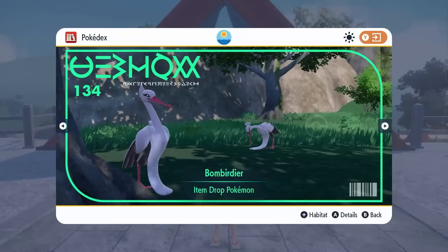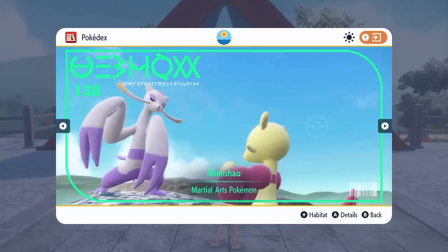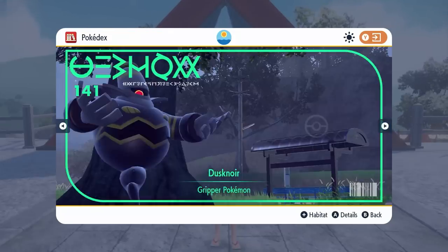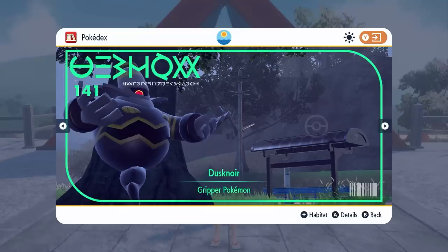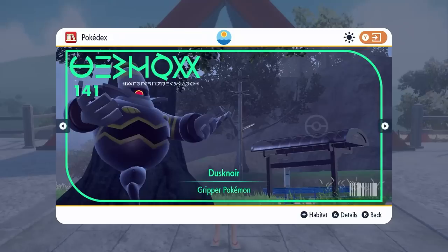We've got Bombirdier coming from the base games and Koffing and Weezing from the Kanto variants making their debut in Scarlet and Violet. Meinfoo and Mienshao as well as Duskull, Dusclops and Dusknoir. Dusknoir is another Pokemon you're going to have to trade — you trade Dusclops with the Reaper Cloth attached to get Dusknoir. Dusknoir will also appear in five and six star Tera Raids, but if you don't have luck there, you will have to trade Dusclops holding the Reaper Cloth.